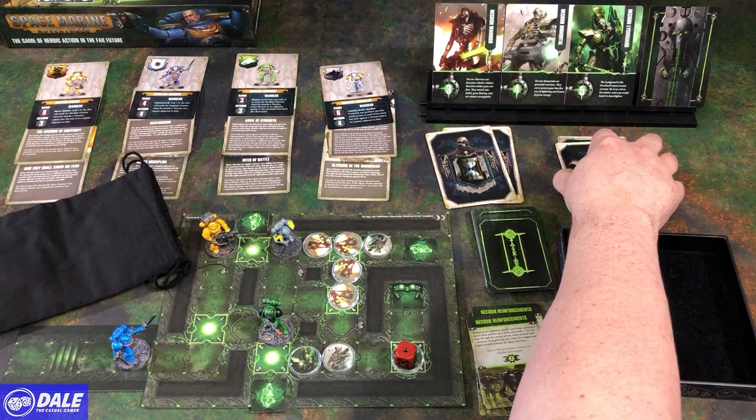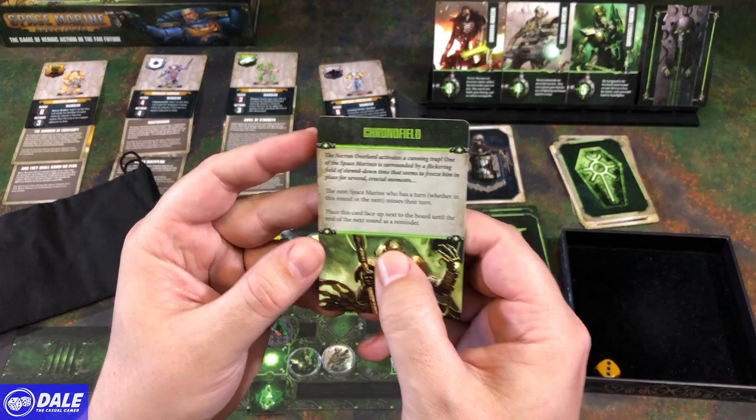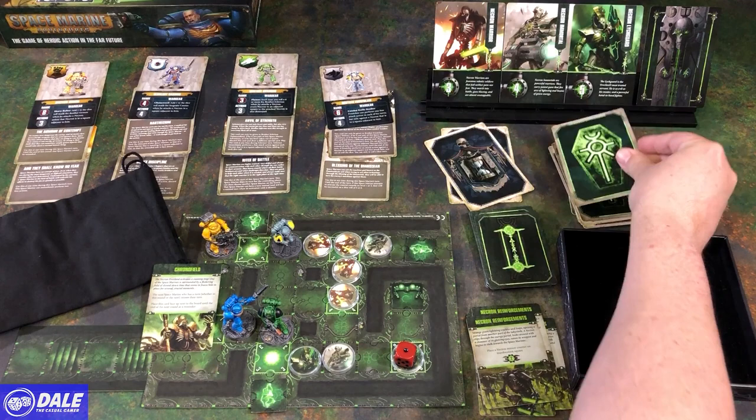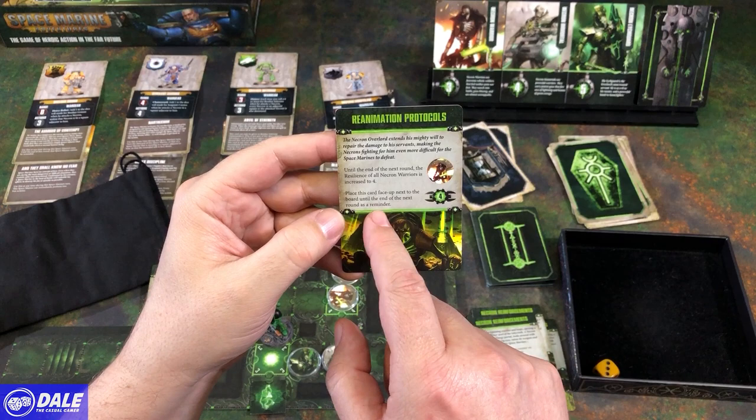Cassius: 4 actions. Necrons — Chronofield! Next Space Marine who has a turn doesn't get one. Let's put that over here. Necrons again — Reanimation Protocols. So our warriors are now going to have a resilience of 4 until the end of the next round. So finish this round and one more.